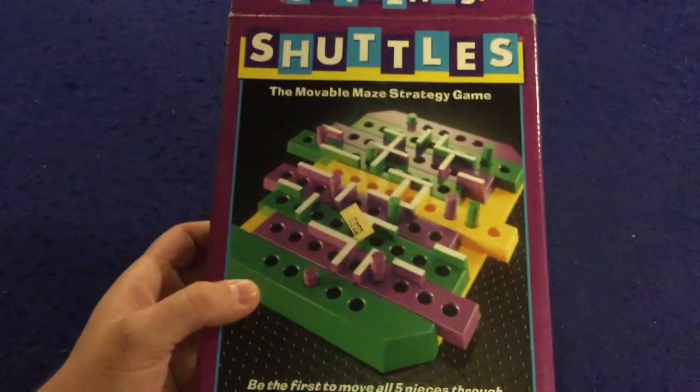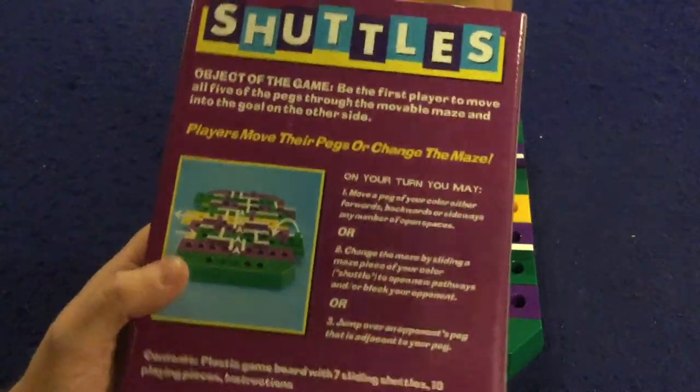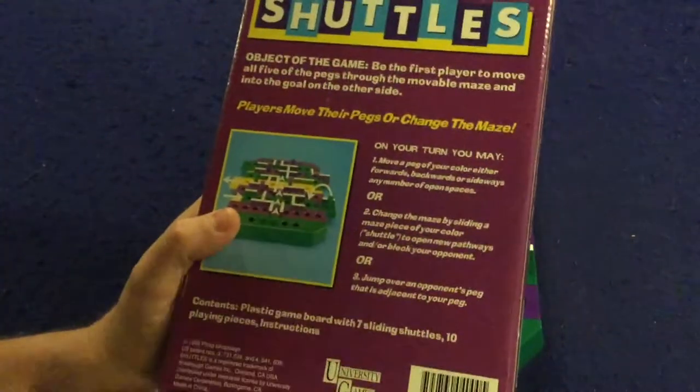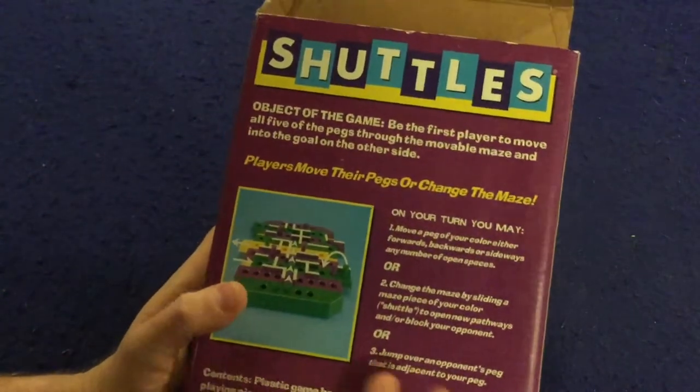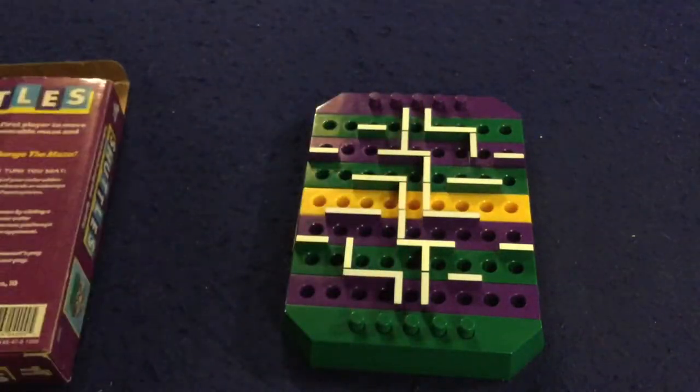Inside Shuttles, first and foremost we have the back of the box — all the rules you need are actually printed there. The game is simple enough that they could put everything on the back of the box, and it's not double-sided. It'll have you up and running in no time, so let me teach you how to play right now.